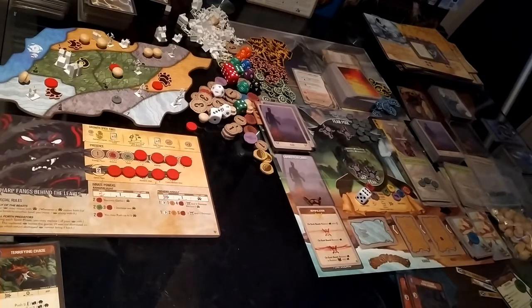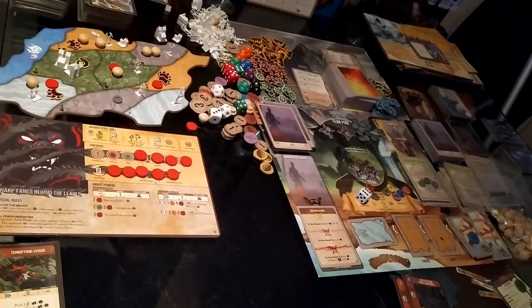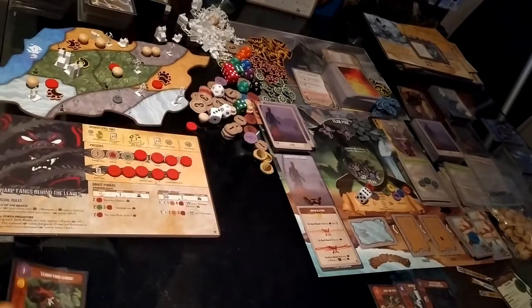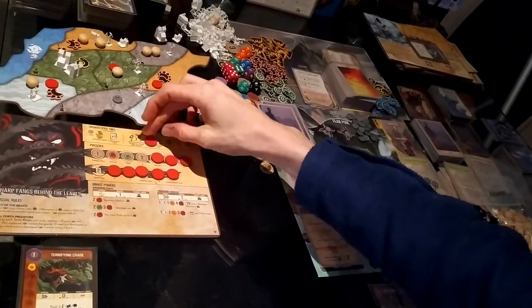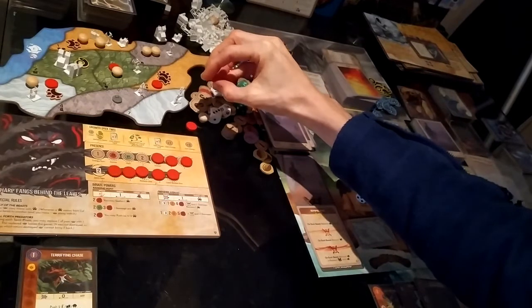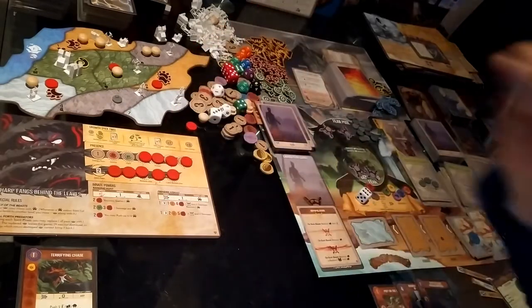Turn three: I have one card left, Terrifying Chase. I'm going to take growth option three first to see what power card I get — one energy and a minor power this turn.